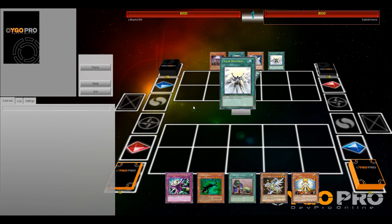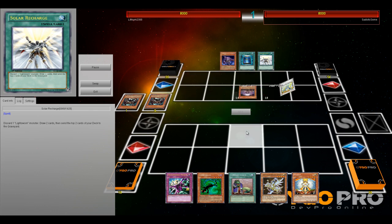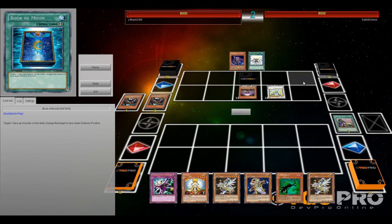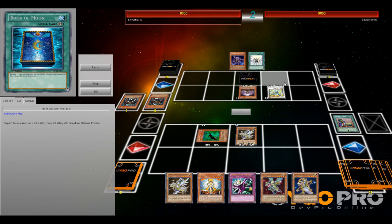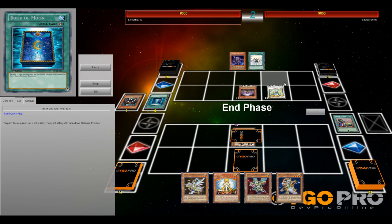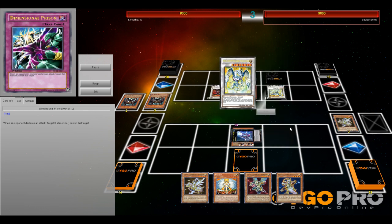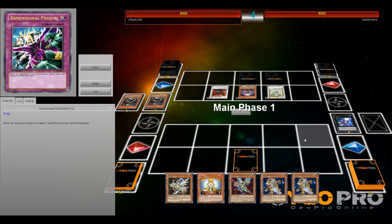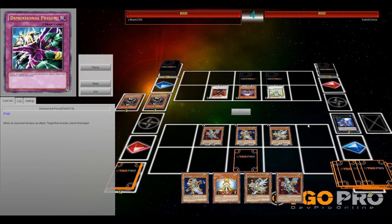The last duel of the video — my opponent is playing Lightsworn Zombies. He immediately mills a Plaguespreader Zombie and discards the Malicious, so that's already an excellent setup. He goes for Malefic Stardust — actually Stardust Spark Dragon. I think my only option here was to go for Arknight, very optimistic, and try to take control of the Stardust. But he has Book of Moon to prevent that, and on top of that he's going for Void Ogre Dragon, so he can negate my spells or traps once per turn. That's very problematic since I do have a Dimensional Prison set for Stardust Spark Dragon. I draw another monster, so not that good.